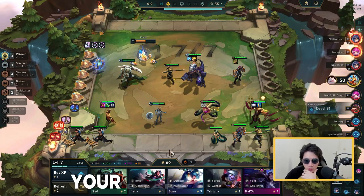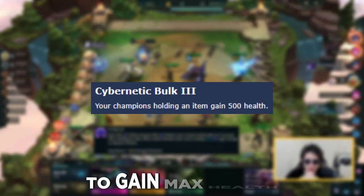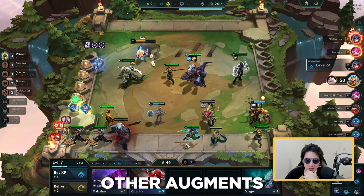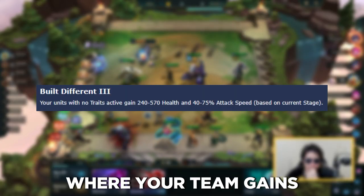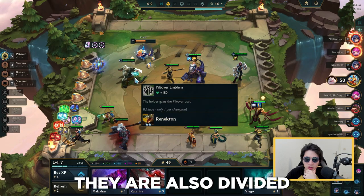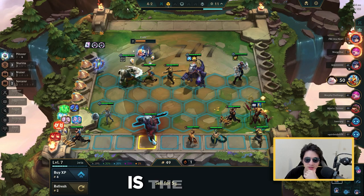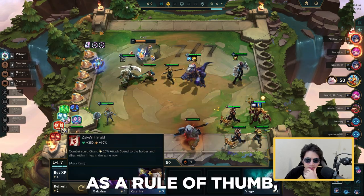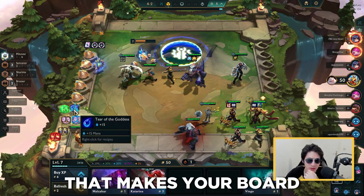Combat augments are the ones that will make your board stronger — for example, Cybernetic Bulk allows your units to gain max health if they hold at least one item. And finally, there are augments that make you feel like you're playing a different game entirely, such as 'Built Different,' where your team gains a massive amount of stats if you don't activate synergies. Augments are divided into three tiers: Silver, Gold, and Prismatic — the latter being the most powerful. As a rule of thumb, always try to have one economic augment and two augments that make your board stronger.